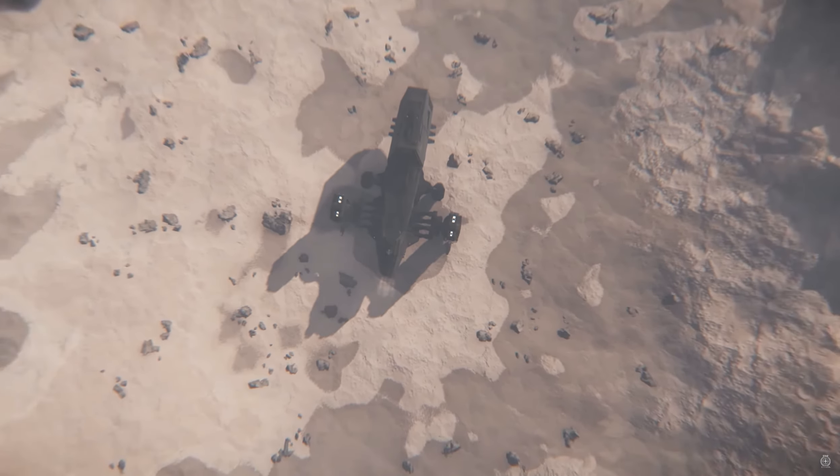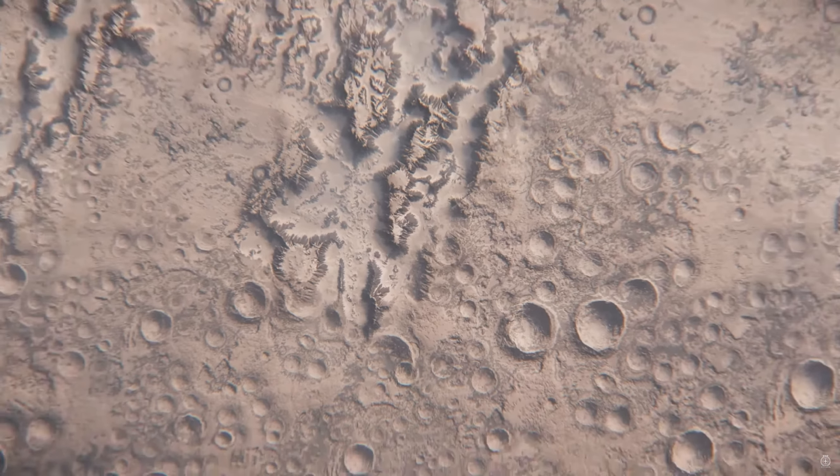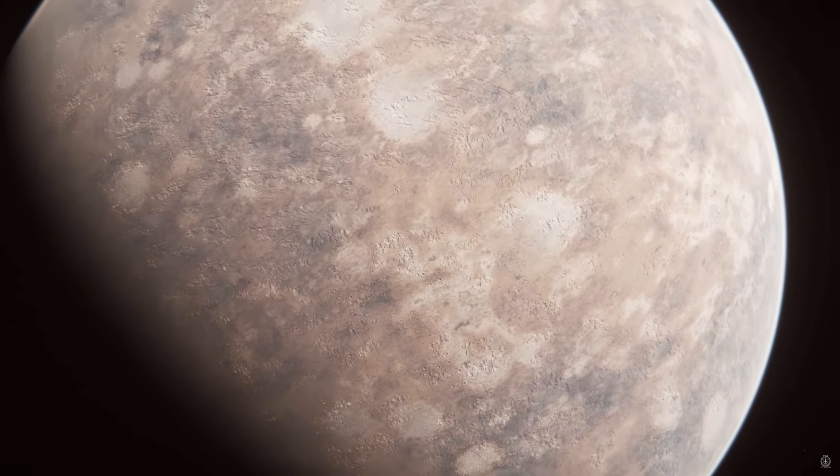They demonstrated how the massive Reclaimer ship actually fades away into a small dot as you pull out further and further from the surface of the moon.